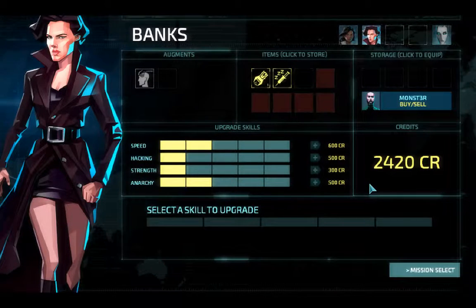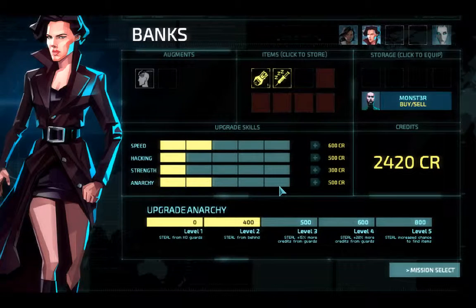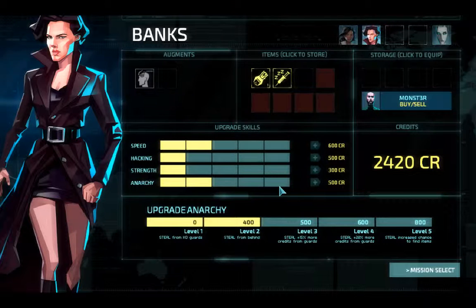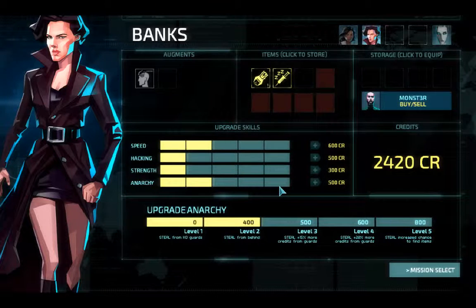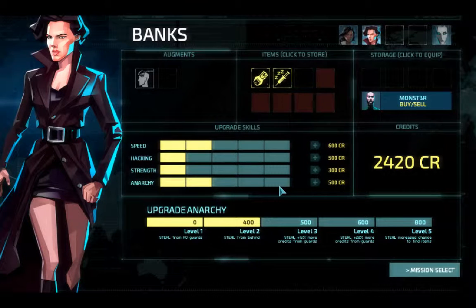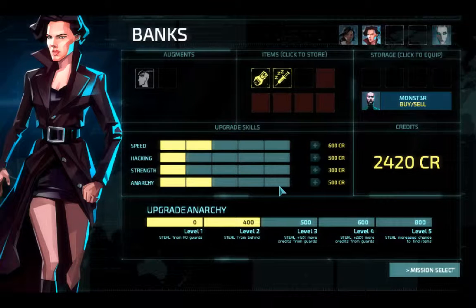Anarchy gives you how much more? 15% more. Like 15% of 80, which is what we're getting at the moment, is not that much. So it costs an awful lot. It would take an awful lot of thefts to add up to even 500 bucks. And we'd have to put it on both agents to get it reliably. It just doesn't seem like a very good deal.